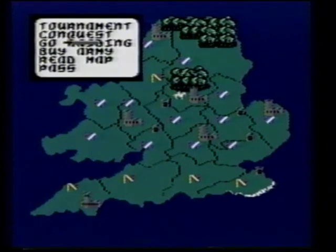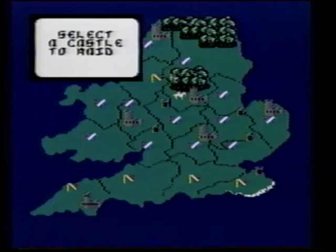Before raiding a castle, stop by Sherwood Forest and ask Robin Hood to help you. He'll only agree to do it three times, but his help is valuable. Here's a quick guide to better sword fighting: get close to your enemy, stab him once, and take a step back. Keep doing this and he'll get the point. Remember, you can find out who the worst swordsman is by reading the map.